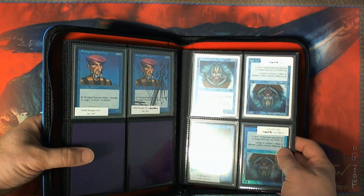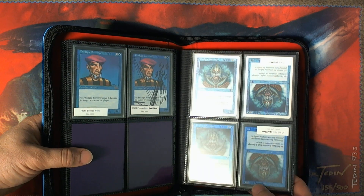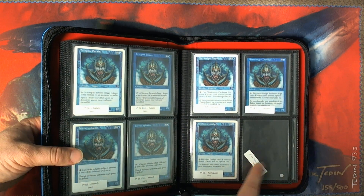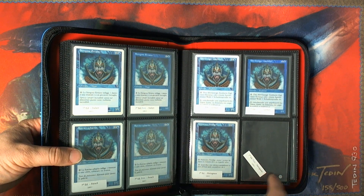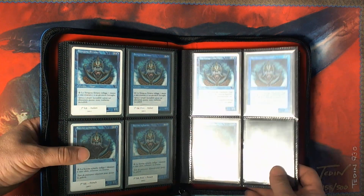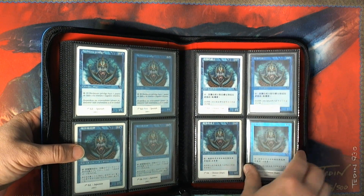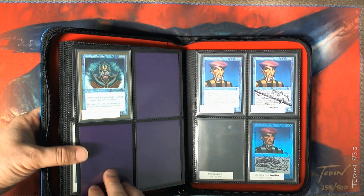The seventh edition ones are upside down because I haven't gotten signatures yet. And here's the only one I'm missing: seventh edition foil Portuguese, which I know the other Prodigal Sorcerer collectors are also looking for. Everyone's looking for that one — it's really hard to find.